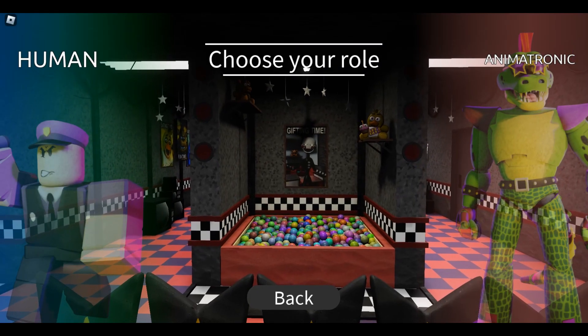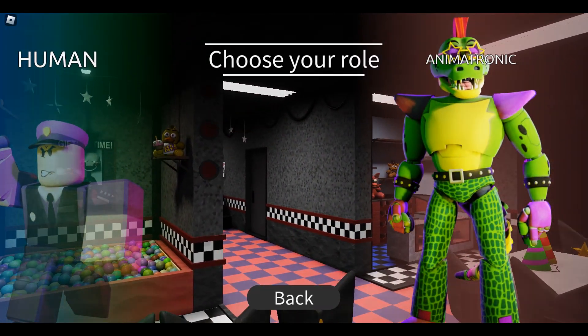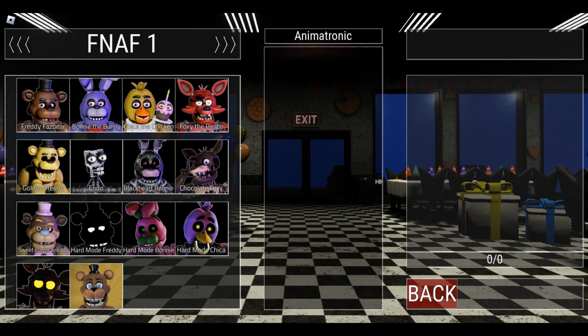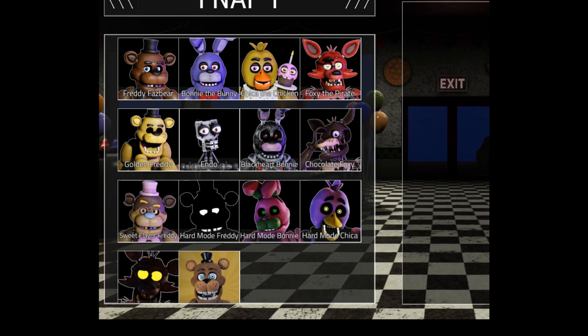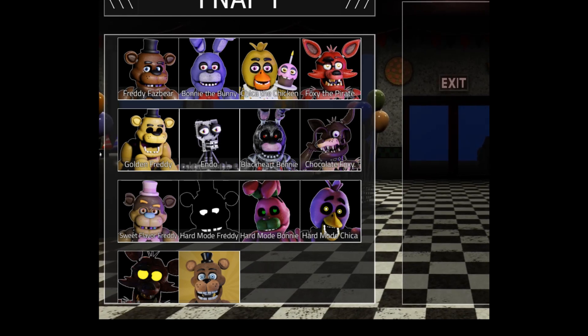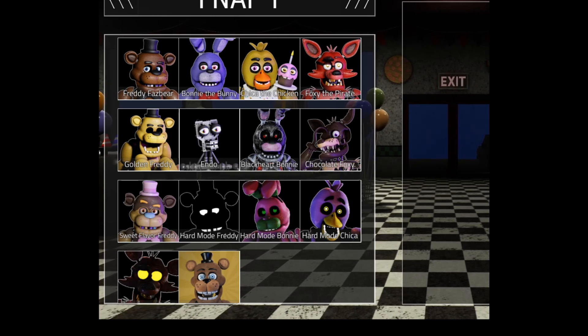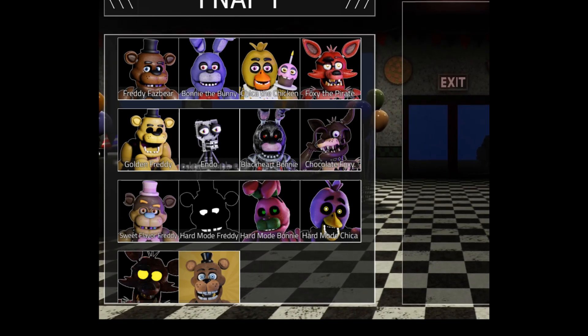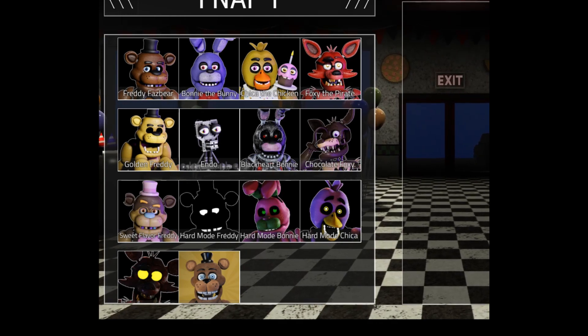Looks like you can choose your role — you can be a human or an animatronic. Let's go check out the animatronics. You have all of your regulars: Freddy, Bonnie, Chica, Foxy, Golden Freddy, Endo, etc. There's even a Chocolate Foxy, which is really cool. You also have Hard Mode Bonnie and Hard Mode Chica. These all look really good!